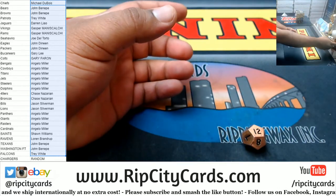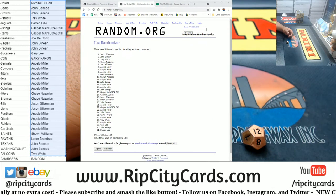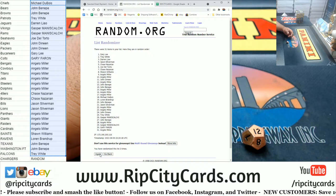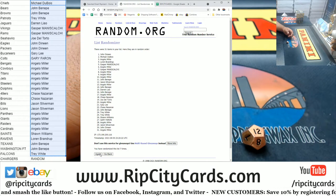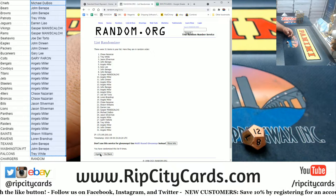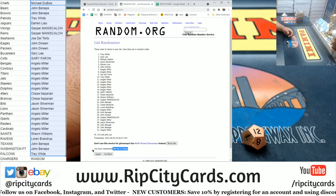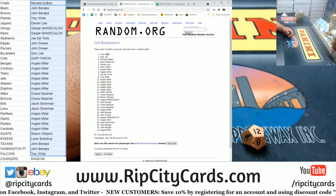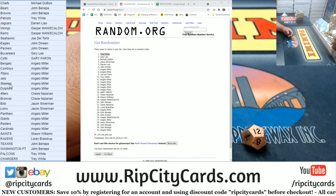Thanks Isaac. Put the random on the screen and here we go. Money shot — 12. Boom, 12. Top name is Trey — congratulations Trey, you win the Chargers!